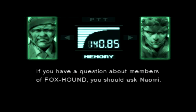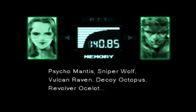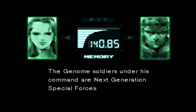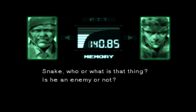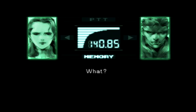If you have a question about members of Foxhound, you should ask Naomi. But he's not — there's no one in Foxhound like that. There are currently only six members of Foxhound: Psycho Mantis, Sniper Wolf, Vulcan Raven, Decoy Octopus, Revolver Ocelot, and finally Liquid Snake. Genome soldiers under his command are next-generation special forces. Foxhound is intended to be a small number of highly elite handpicked soldiers. 'Who or what is that thing? Is he an enemy or not?' 'That's what I'd like to know.' Naomi, you really don't have any idea? Maybe I should ask you the same thing.